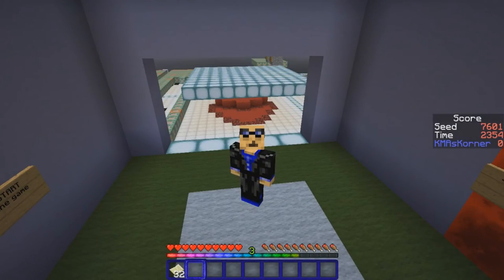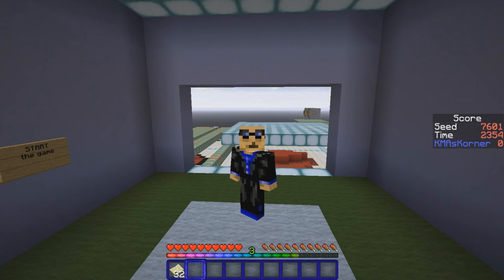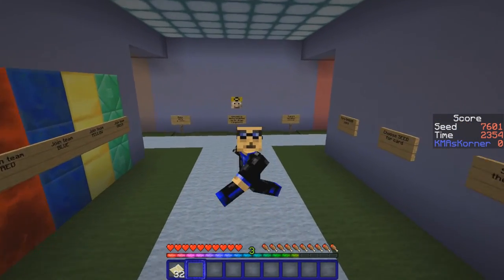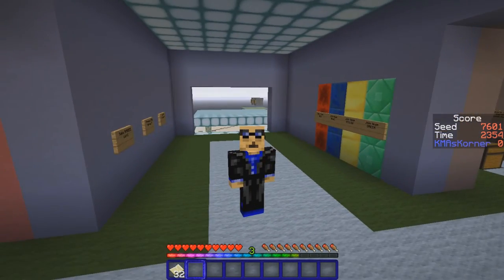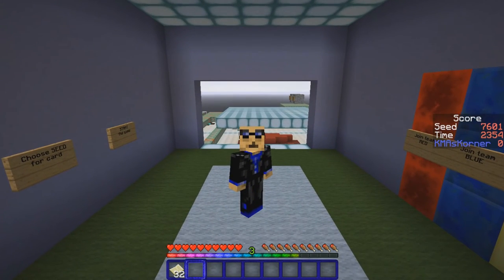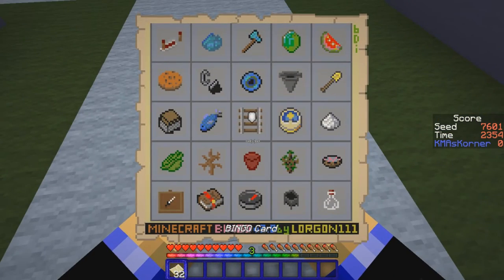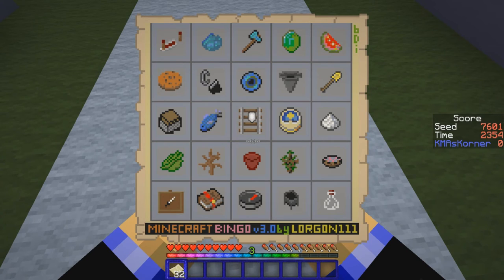Hey, it's KMA! How is your day? Welcome to the corner. Today we are doing Minecraft Bingo, a game created by Brian Morgan 111 — hello Brian — and we are doing seed number 7601. Let's take a look at what we need to do. We need to get five in a row: vertical, diagonally, or horizontally.